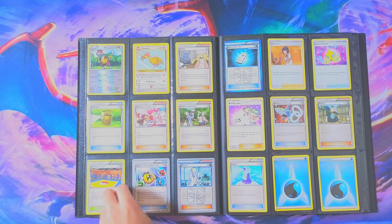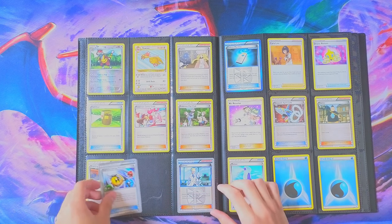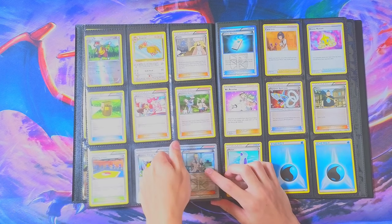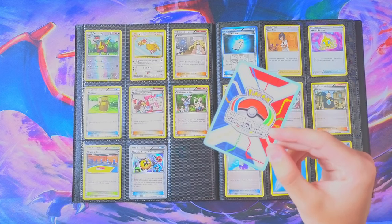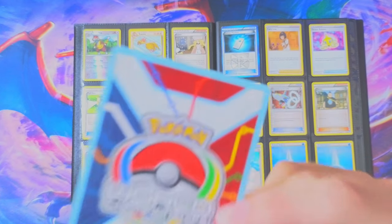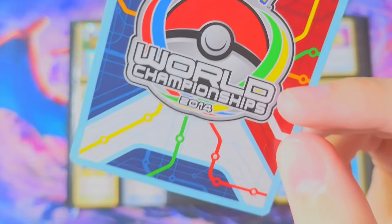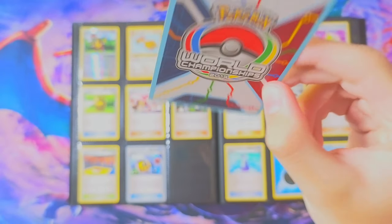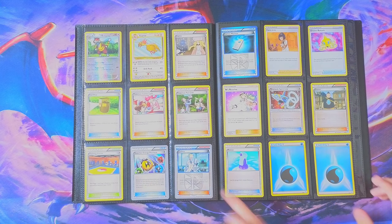Then we've got a bunch of trainers. Let's see — is this 2015? Yeah. This one next to it — whoa, this one's actually 2014. World Championship 2014. So that one's pretty cool. We got a couple from 2015, one from 2014, and one from 2008 — so those World Championship cards are pretty cool.